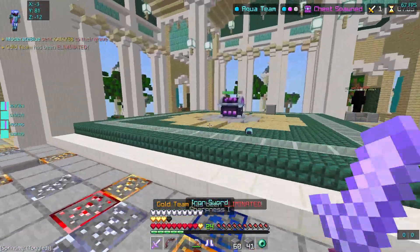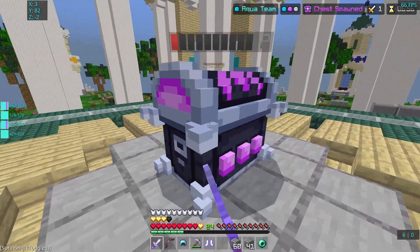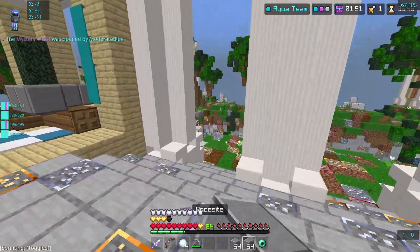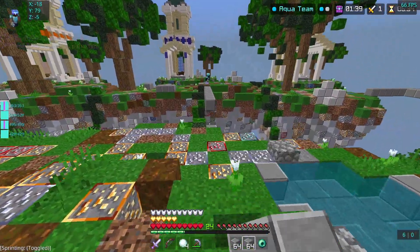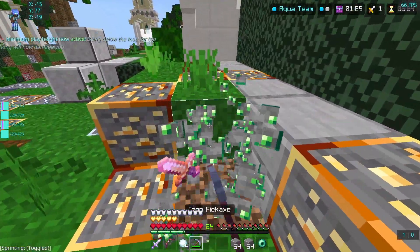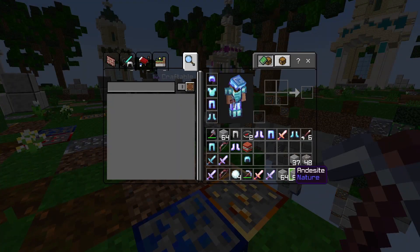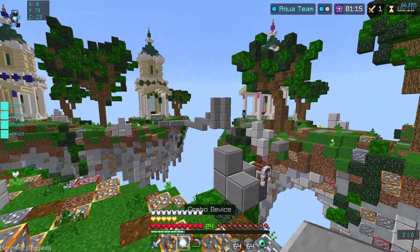I head back for the mystery chest and look around as I'm getting it to see if anyone is coming up. The mystery chest was kind of disappointing but I got a Sharp II which is what I wanted. Now I'm just looking for players to kill. That guy just falls into the void. I see the last guy over there — he's just kind of chilling and doesn't really mind me, so I mine ores to keep busy while watching him to see what he's doing.